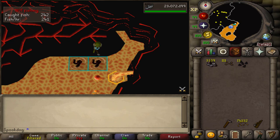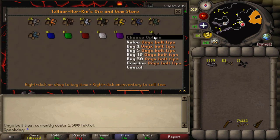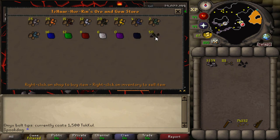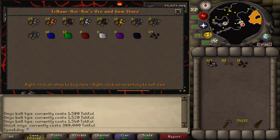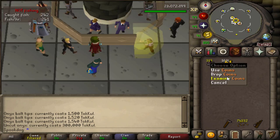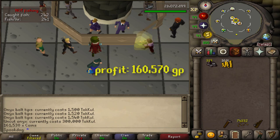I got 3k Tokkul, 111 Lava Scale Shards, and 13 Onyx Bolt Tips this hour. I used up 242 bait, which is 968 GP. Here at the gem shop, an Onyx costs 300k Tokkul, or 260k with Karamja Gloves. Onyx Bolt Tips are only 1,500 Tokkul each, so I'll buy a couple just for this video, but if you save up for an Onyx you'll get more profit. I sold the rest of my loot and it came out to 161k, and counting the bait I bought, I profited 160k.